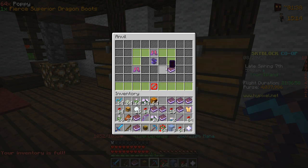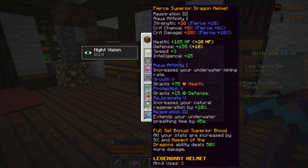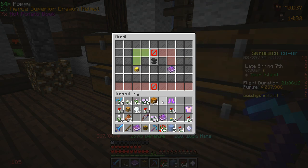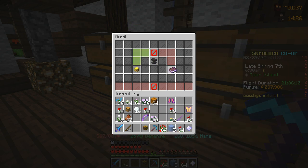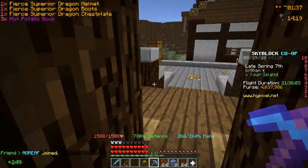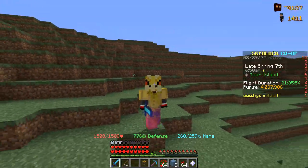We are going to start applying these hot potato books. Just like that we actually maxed out our boots. Now I thought our helmet was maxed out but in fact it is not — we still have a lot of upgrading to do on it. I'll add the books now anyway for the stat boost. As you guys can see we now have over 1500 health, which is obviously progress, and I'm slowly but surely becoming a little bit of a better Skyblock player.